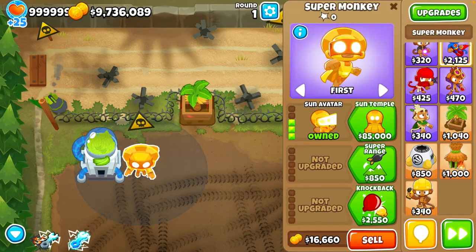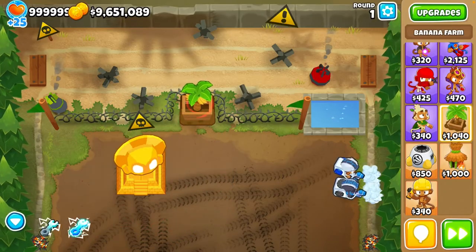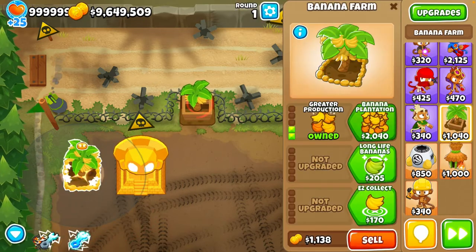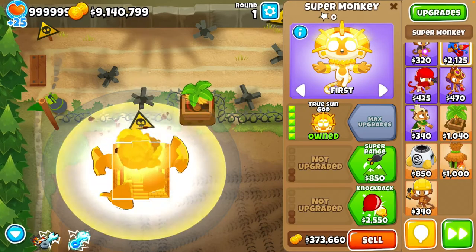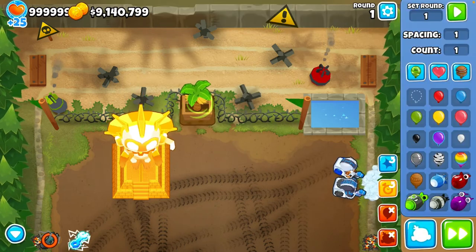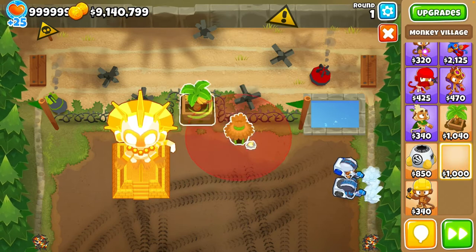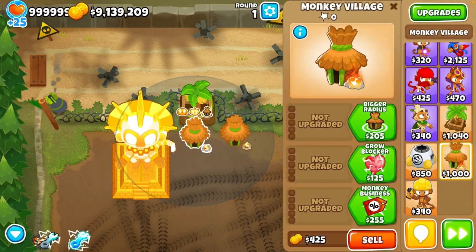Now we upgrade him and sacrifice with the sun temple - this is going to get into the range. If I sacrifice it - okay, and now you can see that it has this little buff on it. We do need to overclock this guy every once in a while, and now we have that buff. Now we can get out villages.